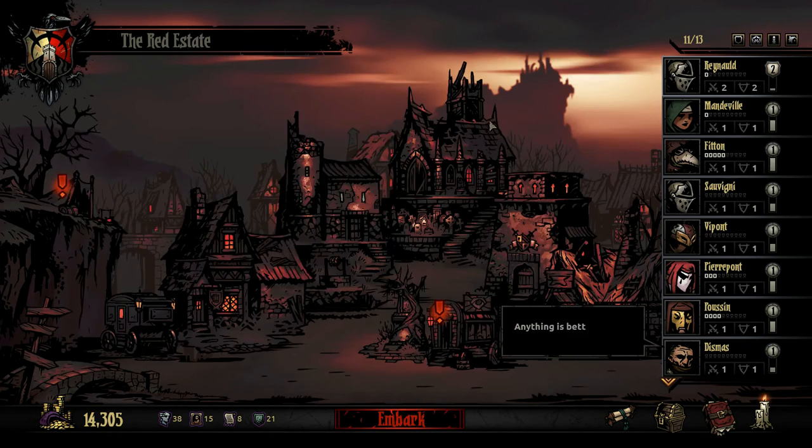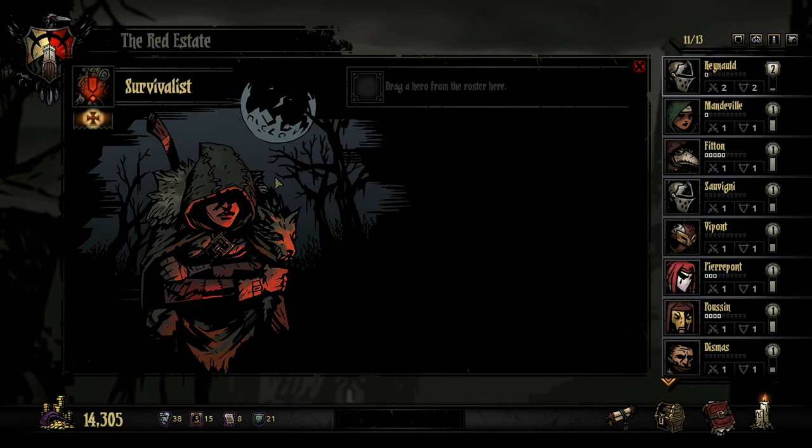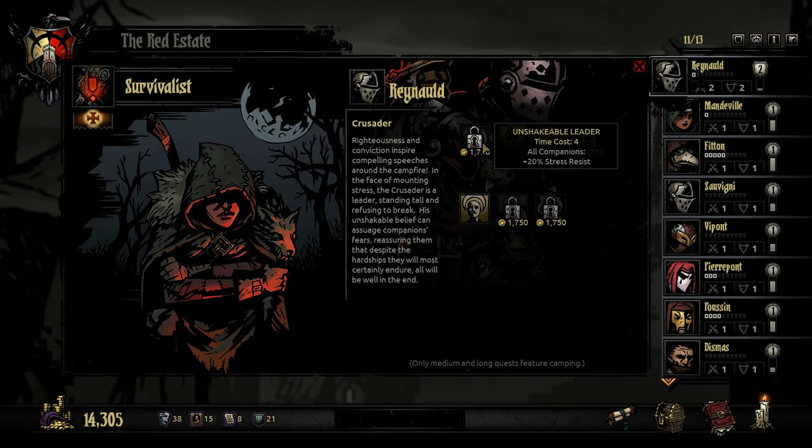We did unlock two new buildings in town — let's go ahead and check those out. We got the Survivalist here: 'At home in wild places, she is a stalwart survivor and a strict instructor.' The Survivalist basically serves the same purpose as the guild, except for your camping skills — so now we've got that unlocked. The Crusader's description: 'Righteousness and conviction inspire compelling speeches around the campfire. In the face of mounting stress, the Crusader is a leader, standing tall and refusing to break.'